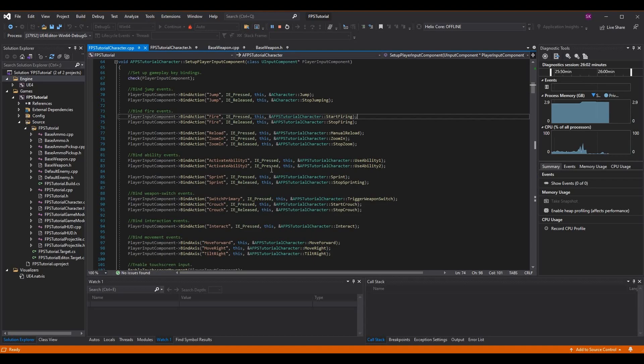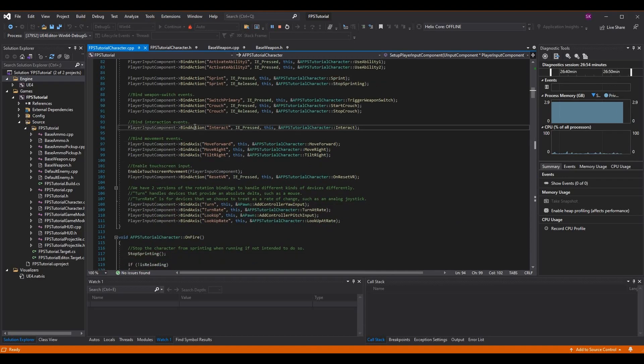In SetupPlayerInputComponent, add this line to call our new Interact function when the interact key is pressed. The BindAction call takes the exact name of the action mapping from project settings — 'Interact' — the input type such as Pressed, a reference back to this class, and the function to call. So once the key is pressed, we perform the Interact function on this actor.